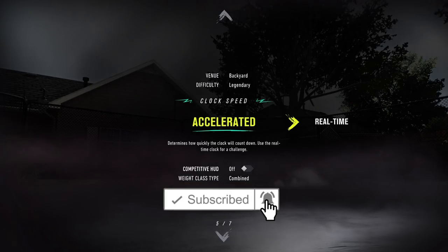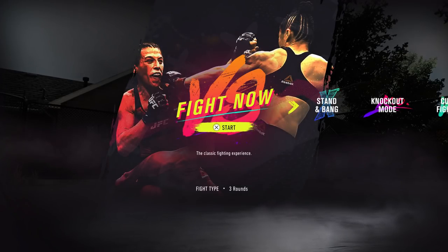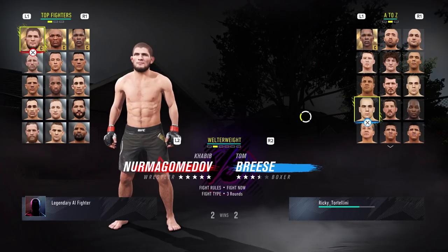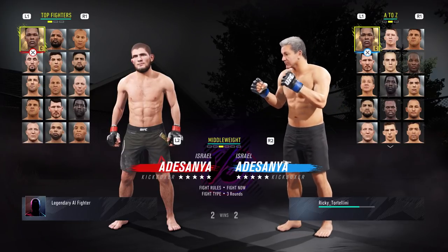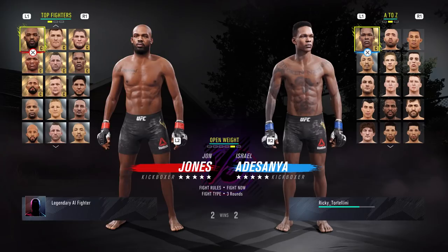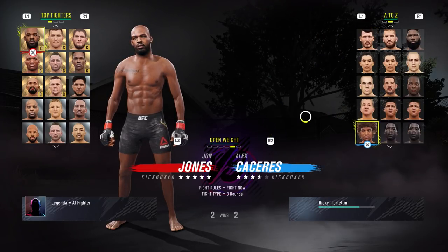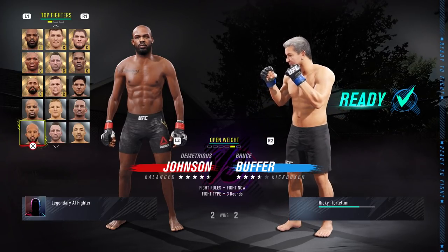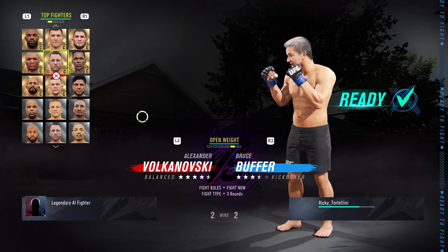We're going to face the backyard legend Kimbo Slice on the hardest setting using Bruce Buffer — you know, the announcer for the UFC. Did you know his brother is Michael Buffer, who does the announcing for boxing? So let's get to open weight here. We're going to find Bruce Buffer. Remember in UFC 3 you had to unlock him, and now they just give him to you, so that's pretty cool.